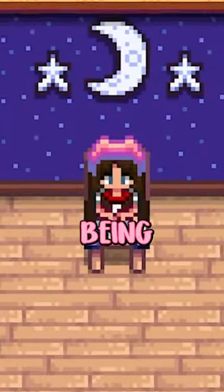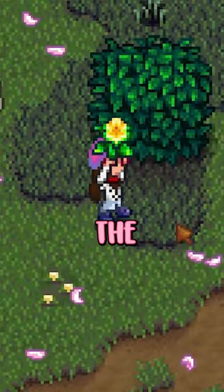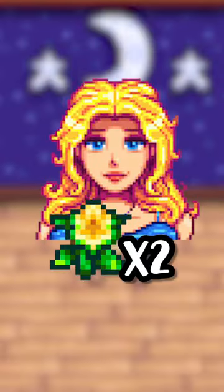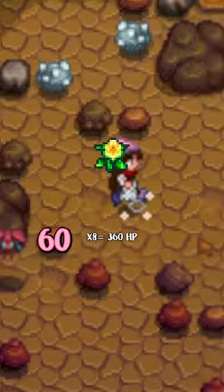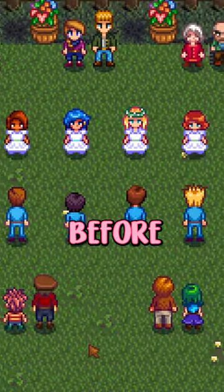There are two prime targets you can go for. The first being our blonde baby girl, Haley. The easiest gift to give her will be daffodils, as they are all over the valley in spring. You want to aim for two gifts every week, so you'll need eight daffodils, and that'll give you 360 points. Plus, Haley's birthday is spring 14, a whole 10 days before the flower dance.